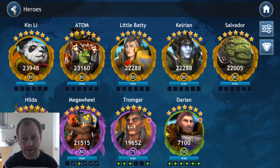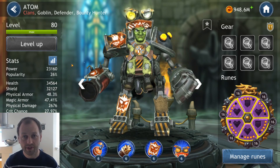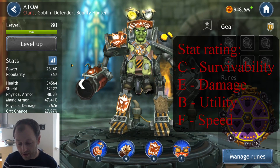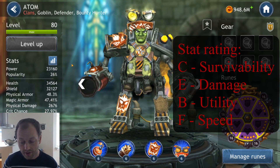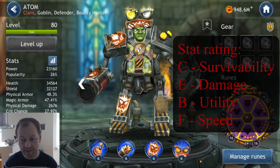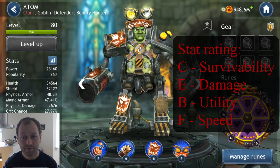Moving on to number eight on the list — that is none other than Atom. He might be regarded as the absolute worst in some content, but stat-wise he's only second worst. He has a survivability rating of C, damage of E — you don't need that as a tank, survivability is the most important. He's got utility on a B rating and speed on an F rating. The only really useful skill is a 40% chance to inflict a damage decrease for two turns. This is powerful when it procs, but there's only a 40% chance to inflict this, and you need high potency on top of that to make the status effect stick. So overall, the second worst tank in the game.